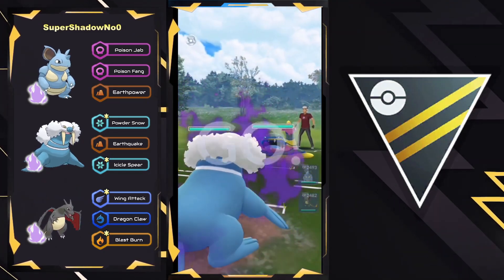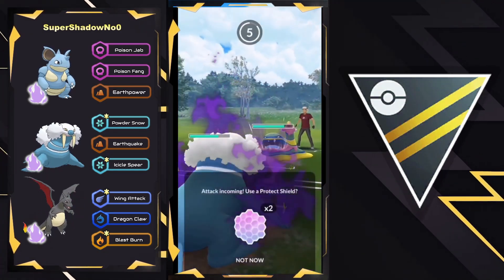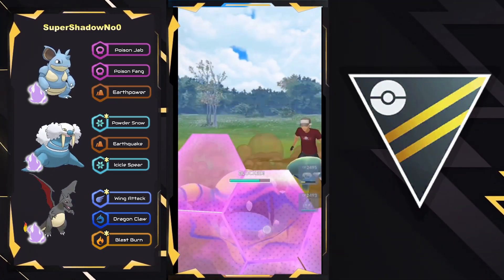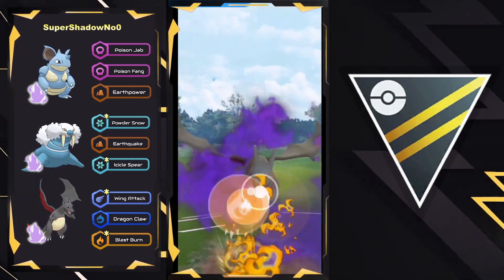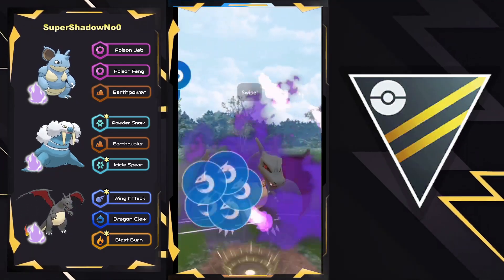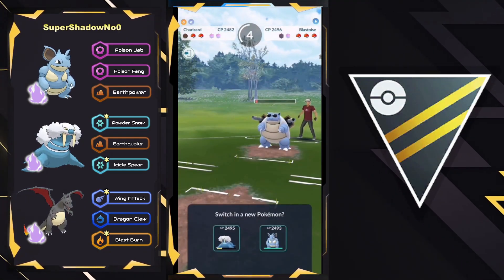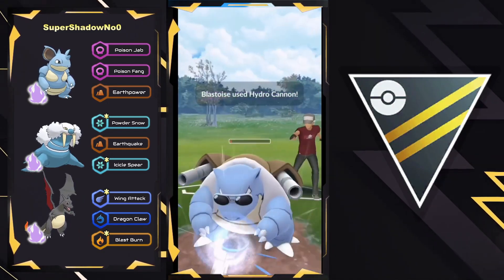Moving to the next one. We have Walrein versus Muk — a pretty decent lead matchup, as they do have access to Earthquake, and this is a great opportunity to completely get rid of Muk or force early shields. They let that first charge move go through — a Dark Pulse — and now go straight for the Earthquake. Both Nidoqueen and Charizard do well with shield advantage, so this could be setting themselves up. They get a shield, so in comes Charizard right away to get ahead on energy, and in comes a Blastoise with sunglasses. They go for Blast Burn here, and while this may seem counterintuitive given typings, Blast Burn is such a hard-hitting Community Day move that it's more advantageous in situations like this.